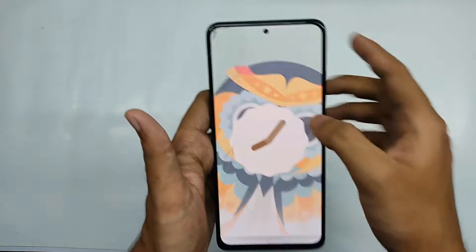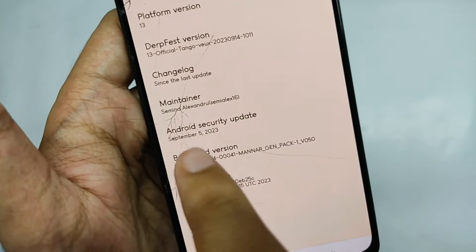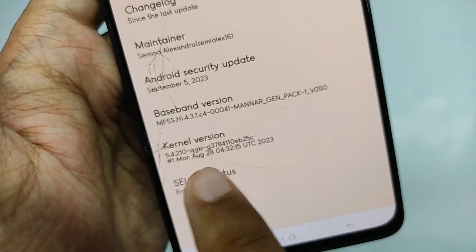Talking about the software: this ROM comes on Android 13, and for the security patch it's based on the latest security patch of 5th September 2023. By the way, you get the stock kernel by default.